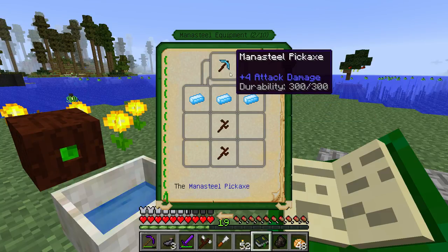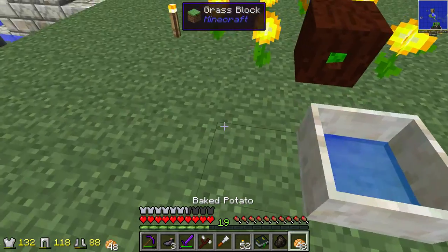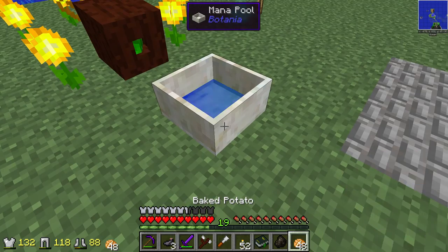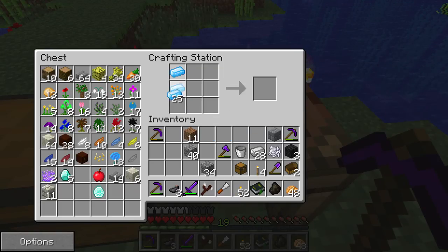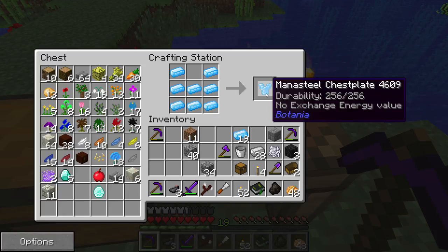You can make a mana steel pickaxe, a shovel — we might actually make these because one of their properties is that if you have a mana tablet in your inventory with mana stored in it, they don't decrease their durability. So it could be a really cool item to have. And one thing you can make out of these is armor.